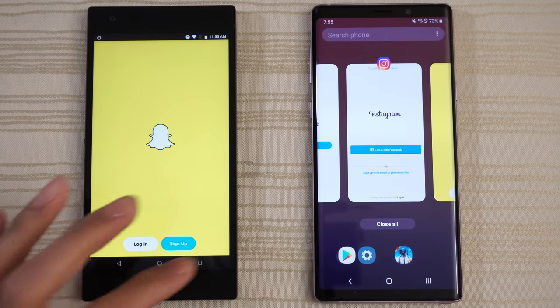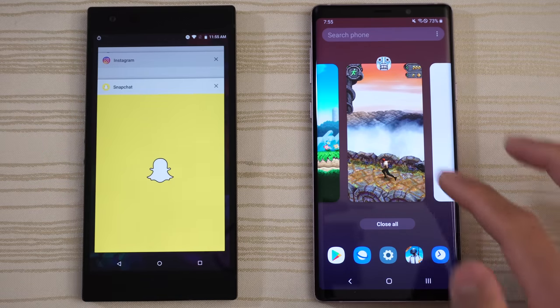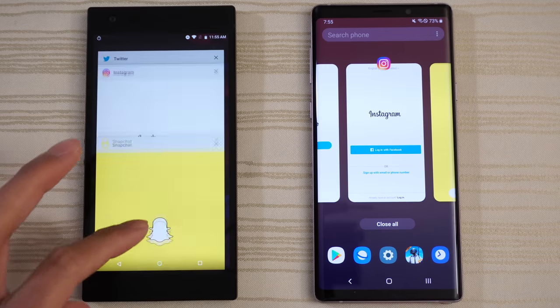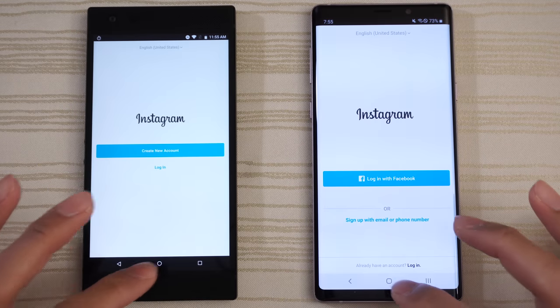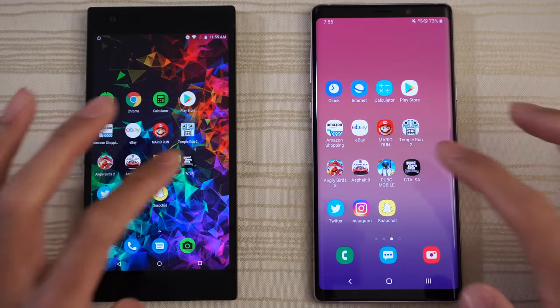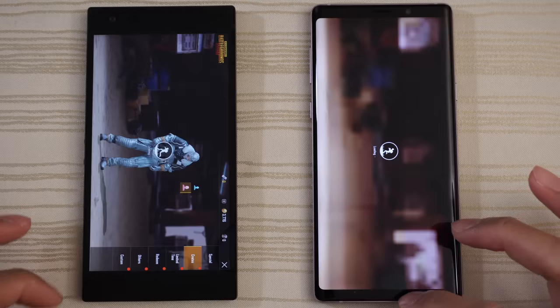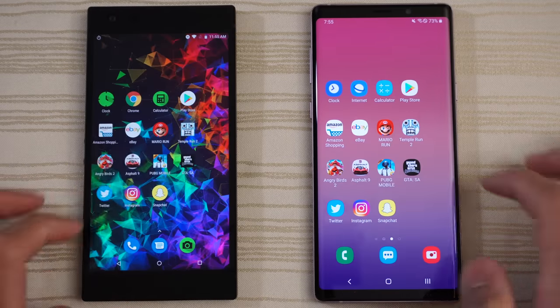Let's take a look at the multitasking of both phones. Everything's in the background, as you can see. Both of these devices have 8 gigs of RAM, so let's see how they handle RAM management. Instagram — good to go. Twitter — good to go. Grand Theft Auto — ready to go on both. PUBG — good to go on both.